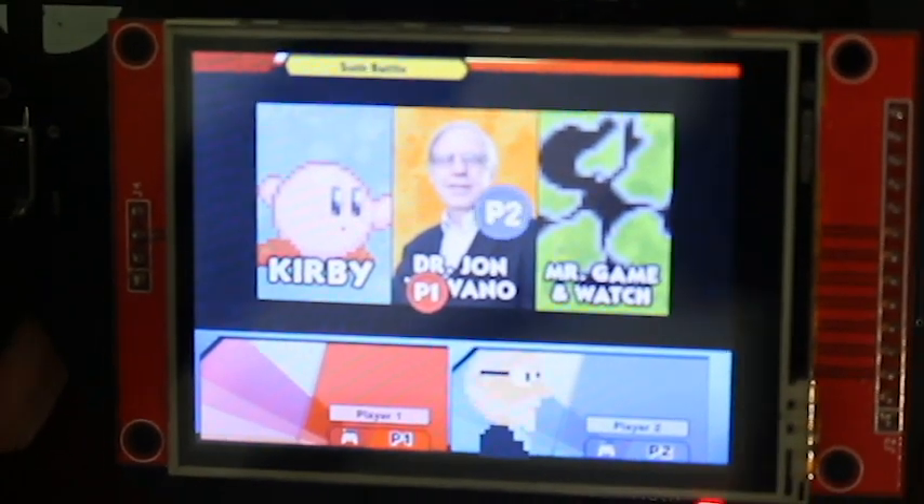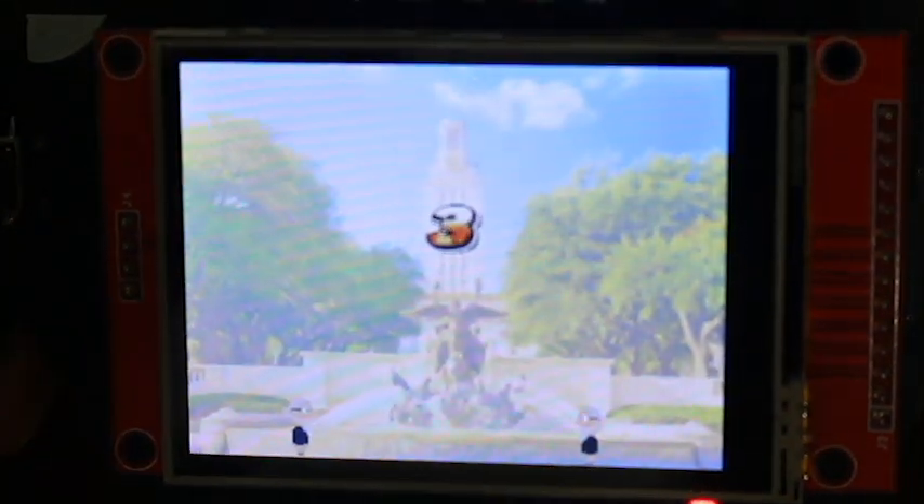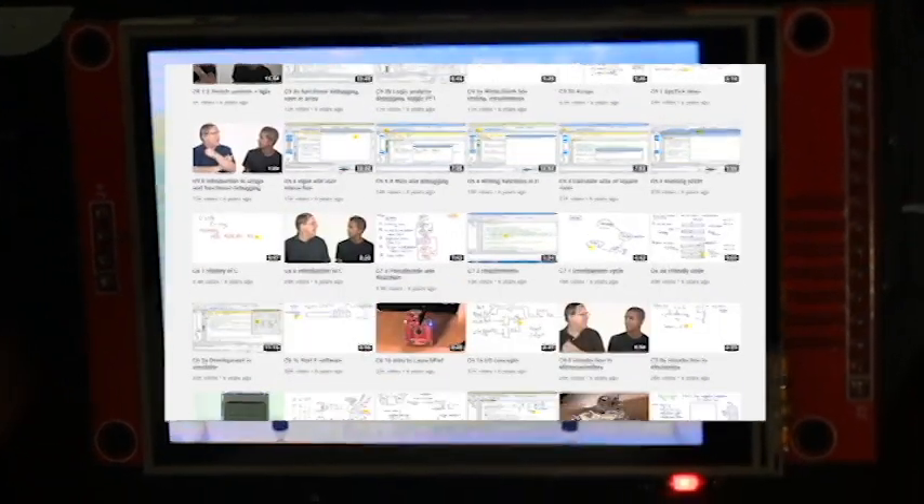Our third character, Dr. John Valvano, is completely original and the character concept and animations were drawn by us. We also synthesized some voice lines for him using IRL Professor Valvano's edX videos.